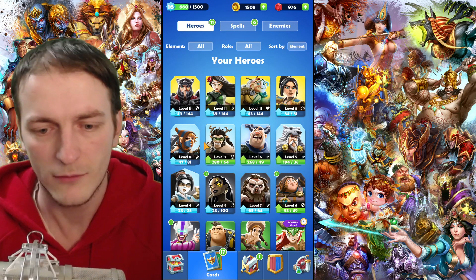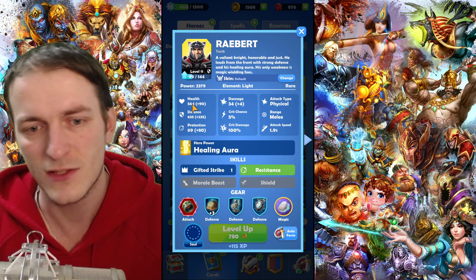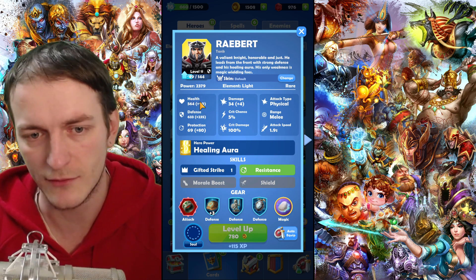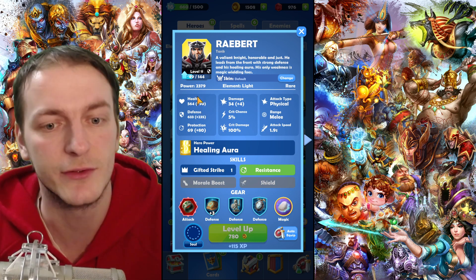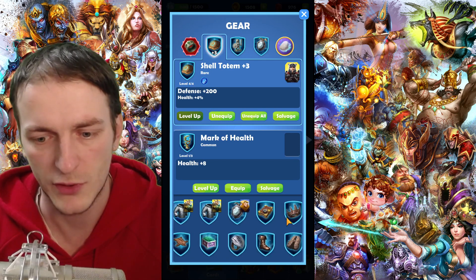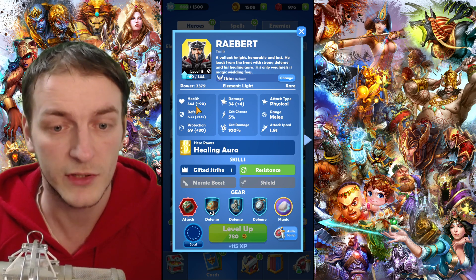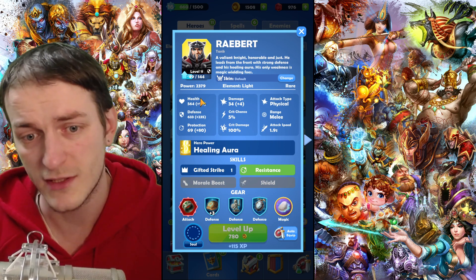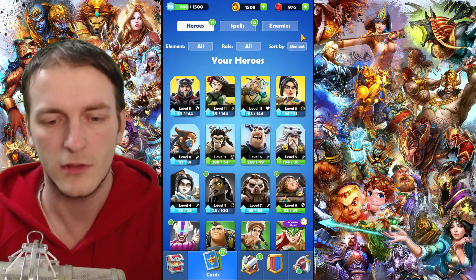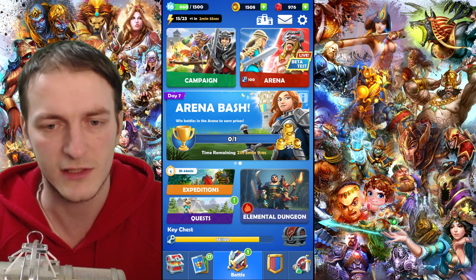An important thing that many people don't know: these numbers in brackets — what do they mean? When I first started, I didn't know either. It's very easy — when you equip some gear, there are different types and rarities of gear, and when you equip it you get a bonus. The number in brackets is simply the bonus from your items.